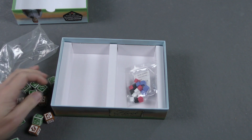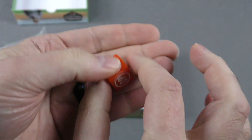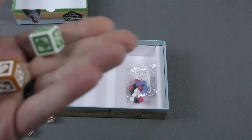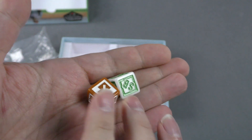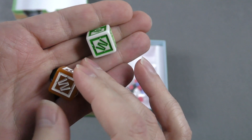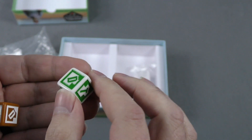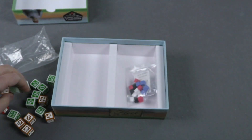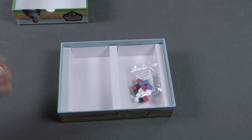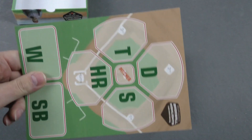First of all, here's our pitcher die. One out, double play, triple play, stolen base, nothing happens. Let's show one example of each of the other dice: double, single, triple, home run, stolen base. Not sure what the W is — walk maybe? Probably a walk. Home runs, single, triple, double. So a lot of these custom etched dice, some wooden cubes, some full-color pads that you'll be writing on, and a player board.